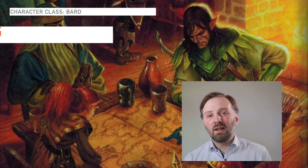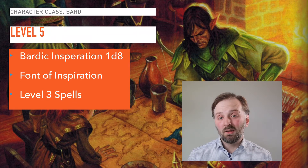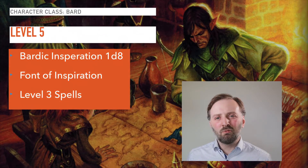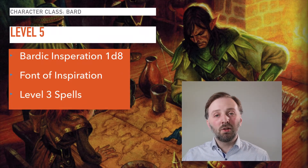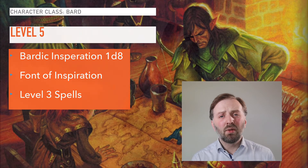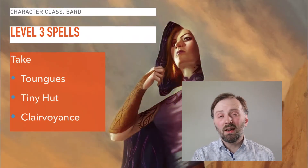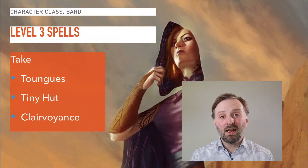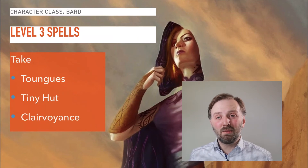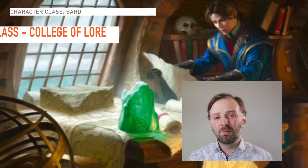At level five your Bardic Inspiration die is upgraded from 1d6 to 1d8. You get the Font of Inspiration feature and access to level three spells. Font of Inspiration lets you reset your Bardic Inspiration every short rest — getting to use it more liberally is generally a benefit to the whole party. For level three spells I recommend Tongues, Tiny Hut, and Clairvoyance. Tiny Hut can be a lifesaver on long rests to ensure your safety. Avoid Glyph of Warding because it's easy to replicate by other means, and every spell slot is precious as a Bard.